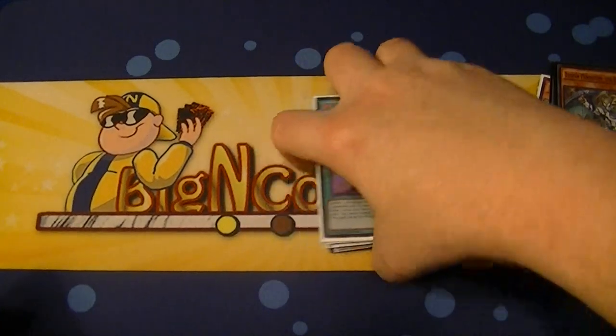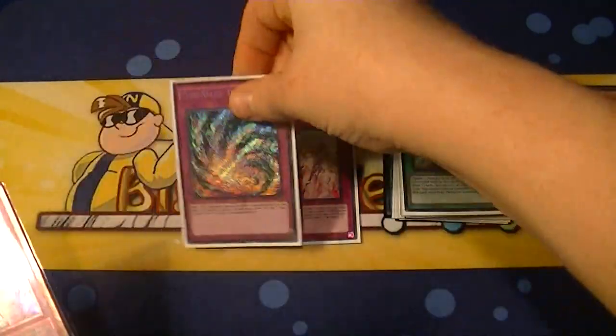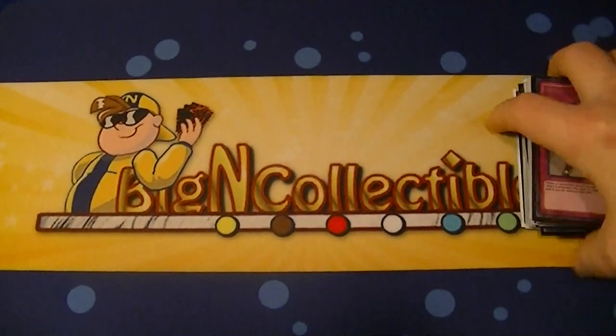And one Pot of Riches to help with drawing and recycling your cards. Then for traps, we have Warning, Time Space, Bottomless, and two Solemn Strikes. So that does it for the main deck.